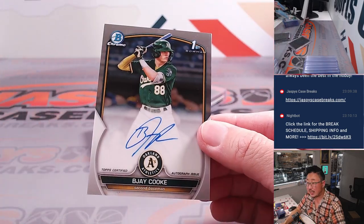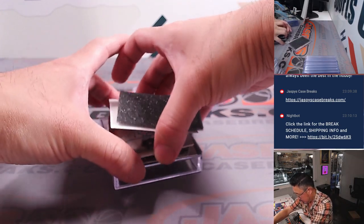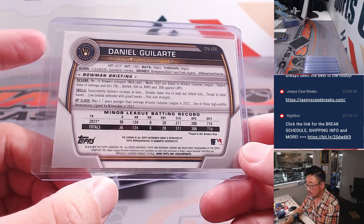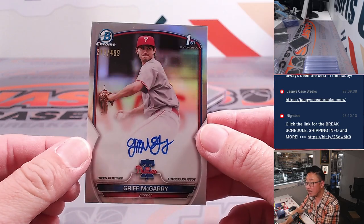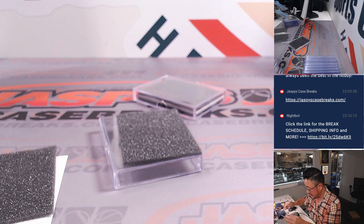We got another BJ Cook going to Ivan — Ivan, cooking. And the middle card is Daniel Guiarte for the Brew Crew — that's going to be for Eugene, number 16 Brewers prospect. And we got another Griffin McGarry, 217 out of 499 — Zach Gwynn and the Fightin' Phils.